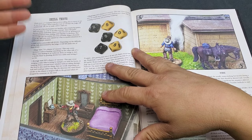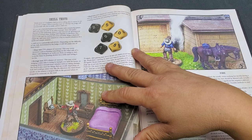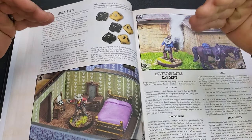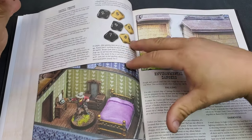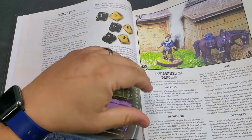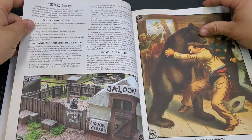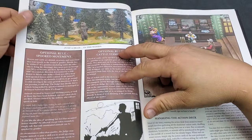Skill tests have three difficulty levels: an easy test is a 75% chance of success, an average test is 50-50, and a hard test is 25% chance of success. These are for difficult tasks your western fighter might have to perform during a game. Environmental dangers include fire, darkness, drowning, and falling — there are all rules for that. There are also rules for brawling against animals when they attack, making for a really awesome scenario.